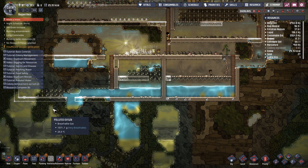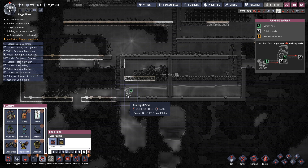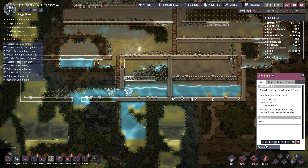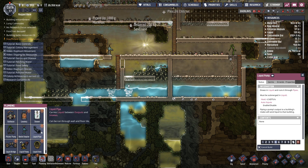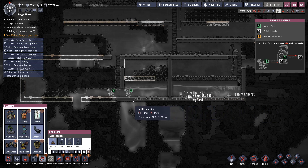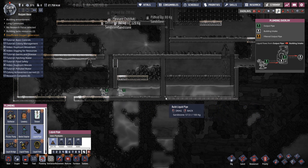Water is now in there, so let's get going. We're going to need a liquid pump — one there, one there. This one actually needs to go at some stage — it's just going to pump that into there. Let's get the piping going, I want the piping underneath. Where did my piping go? Did that just remove all of my piping? It did.